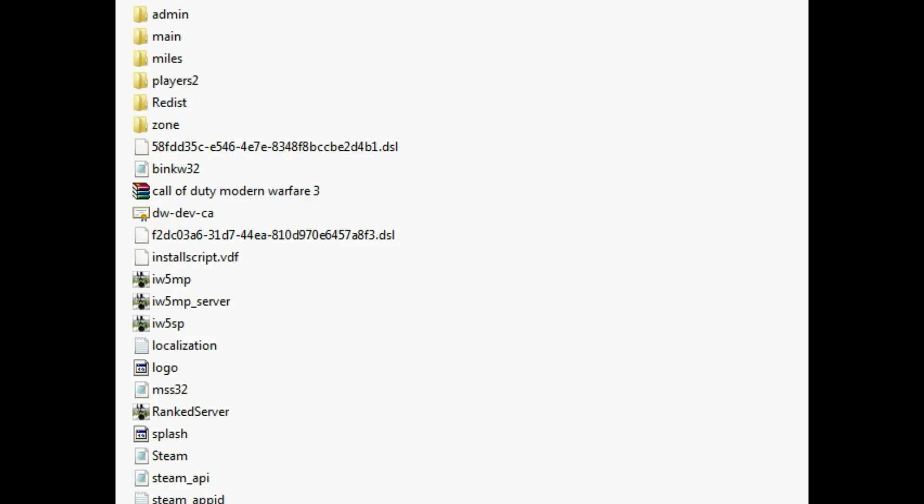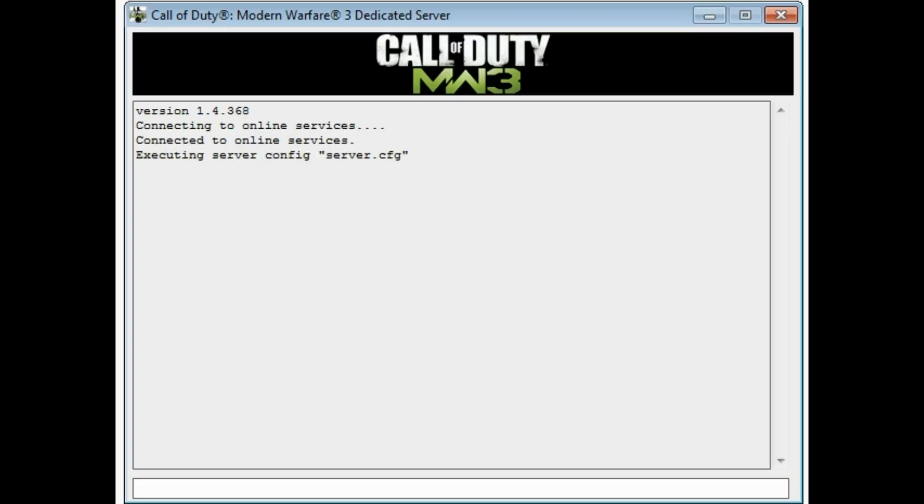Hello guys, Xports here and today I'm showing you that the MW3 server problem isn't actually a problem. So I've got my server opened here already. Here it says 'executing server config server.cfg' and it's not really a problem — it's just saying that it's executing it. This guy thought it was crashing but it wasn't. It just opened and loaded the file.